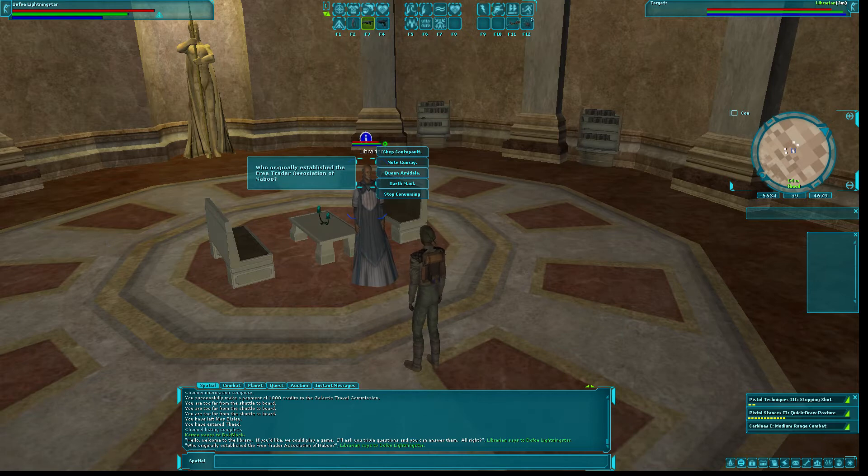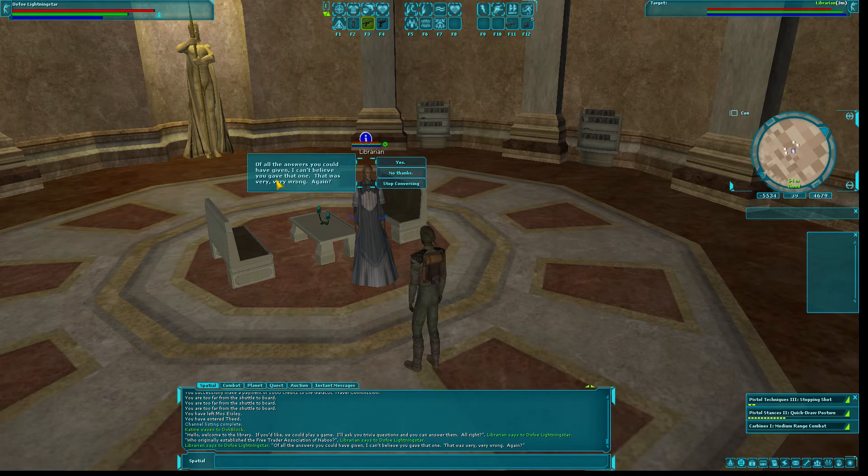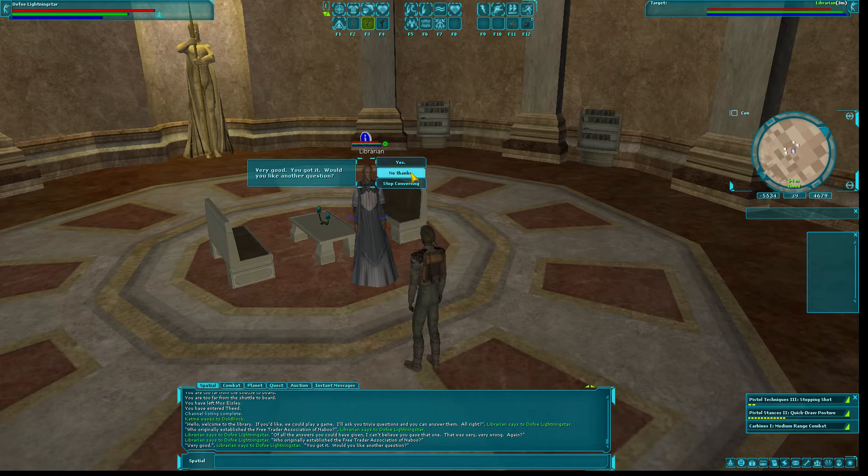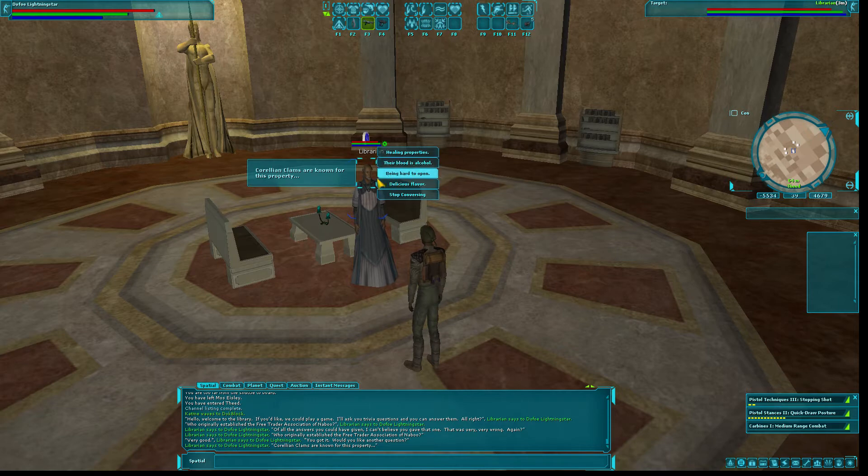We're going to talk to him and he'll ask us trivia questions. The first question is: who originally established the Free Trader Association of Naboo? We can rule out Darth Maul and Nute Gunray since they're not from Naboo. The answer is Shep Contopult — not Queen Amidala. If you answer wrong he'll say 'of all the answers you could have given, I can't believe you gave that one — try again,' so you can retry. That's the difference between a right and wrong answer.